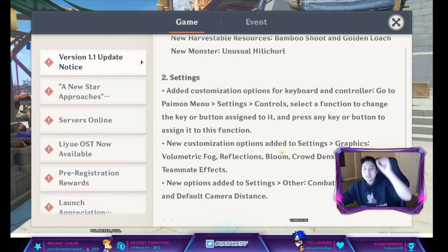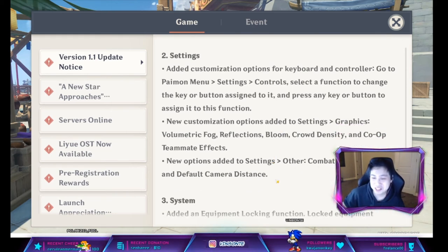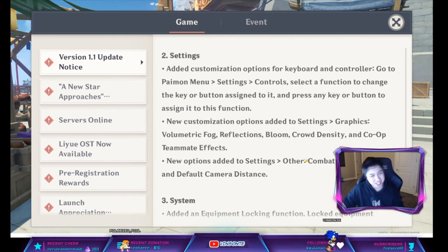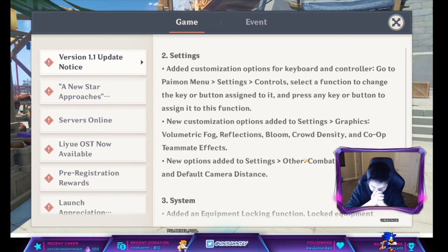You can also lower the graphics settings if the game is lagging for you. In co-op, you can turn off your teammates' visual effects so you only need to worry about your own. We also get new options to change the camera distance, which has been pretty annoying — I complain about the camera quite a bit on my Twitch stream at twitch.tv/vinzante.